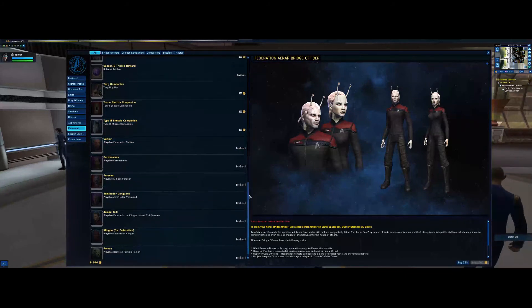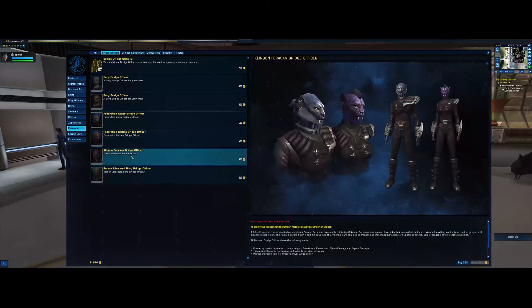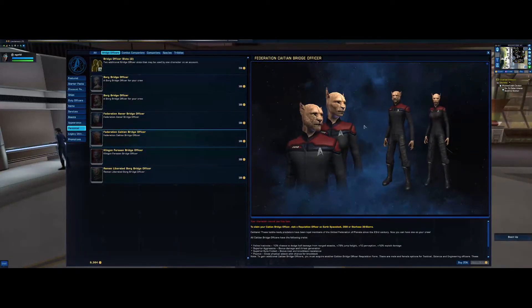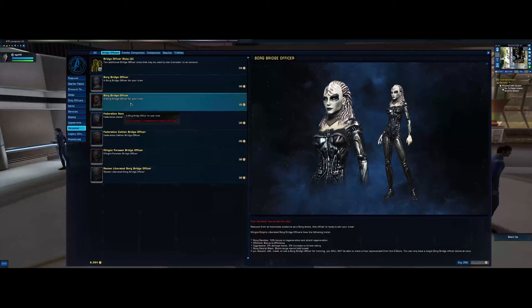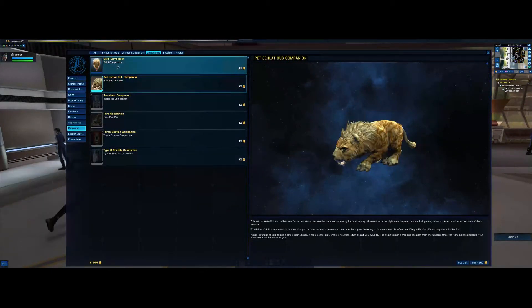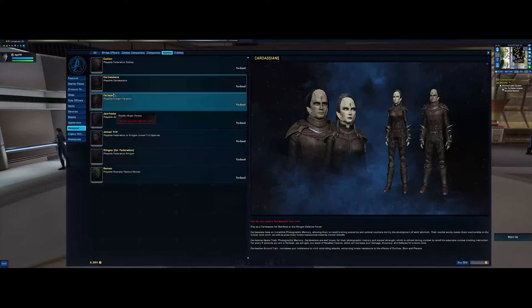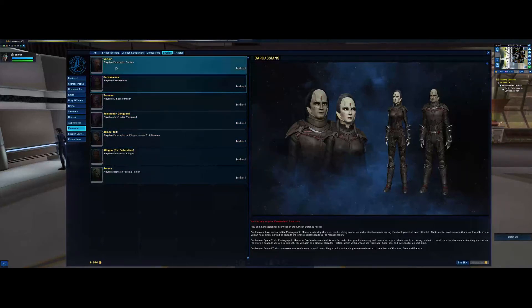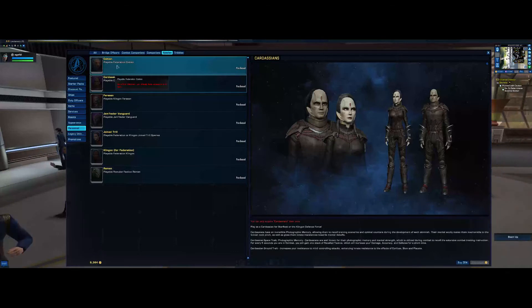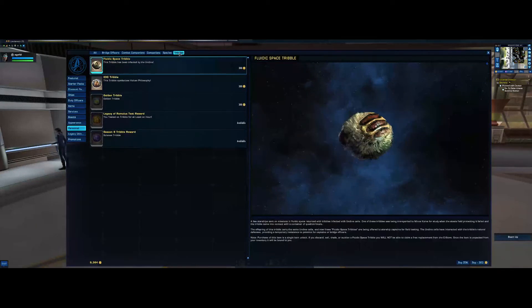Vanguard Bridge Officer — I'll claim that. Legacy of Romulus gives you two Romulan marks for your reputation, and another gives you Dyson marks. I can't purchase certain ones until level 11. Bridge officers are a particular race with a particular set of skills that help in different ways. Reman-only ones require a Romulan character. The Klingon Borg and Federation Borg bridge officers are available for their respective factions. Different characters can use different crew, and you can only have one of these active at a time — so if you buy two you've wasted your credits.